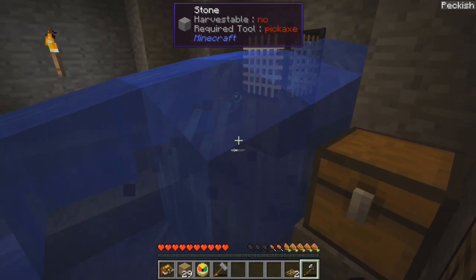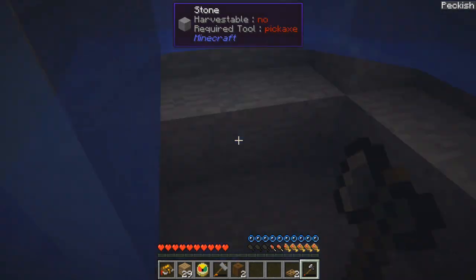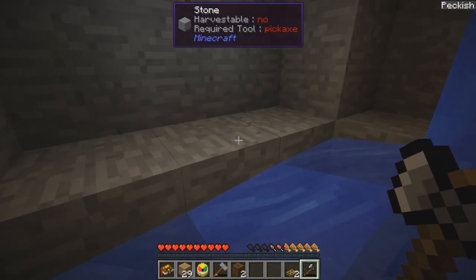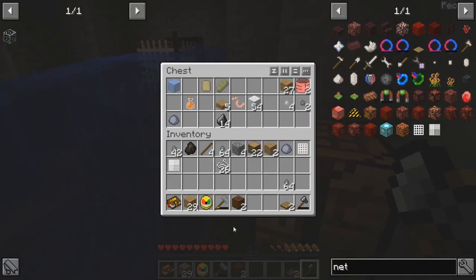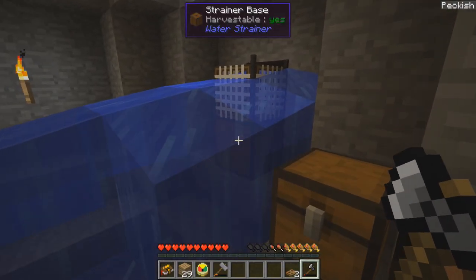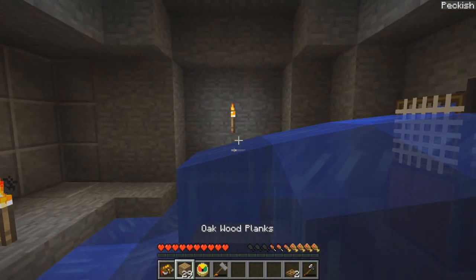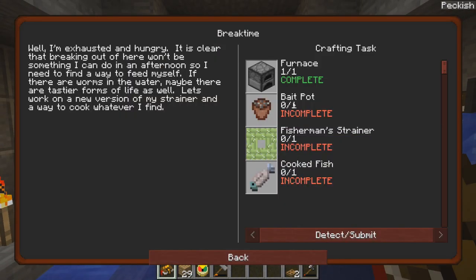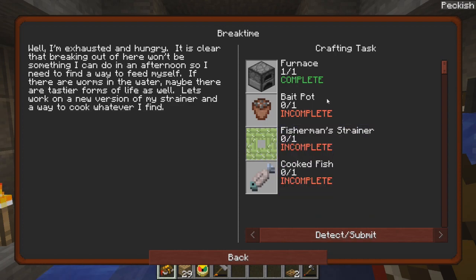And we don't have swim mechanics because we're not in 1.13 — they keep trying to swim but I can't. So let's just toss that in there for now. One more piece of clay. So while that's going and we're waiting for clay and for enough sugar cane to make that strainer — a bait pot. We got the hatch that goes with it.